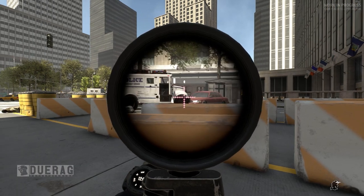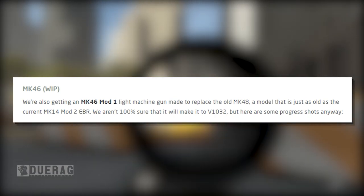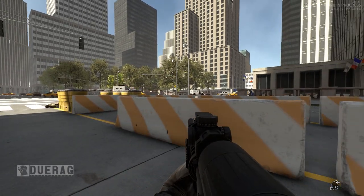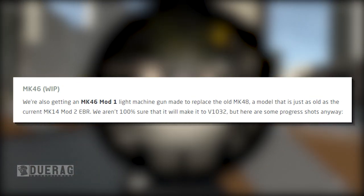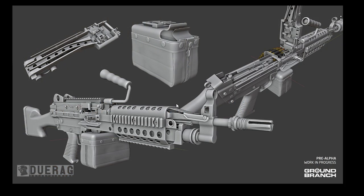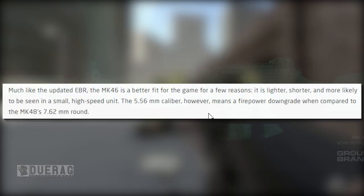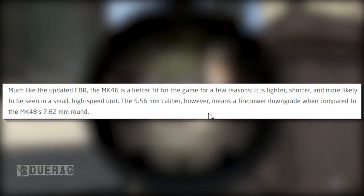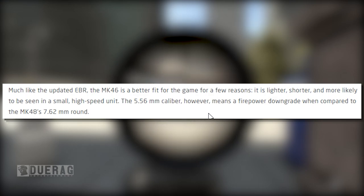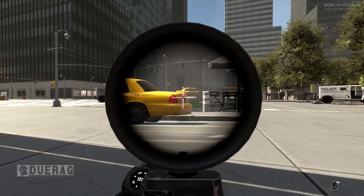MK46 work in progress: they are also adding an MK46 Mod 1 light machine gun made to replace the old MK48. They're not 100% sure it will make it into version 1032, but here are some project shots anyway — showing a high poly model with views of the tray cover, belt pouch, open tray, and full model, plus a low poly model with a suppressor. Much like the outdated EBR, the MK46 is a better fit for the game as it's lighter, shorter, and more likely to be seen in a small high-speed unit, though the 5.56 caliber means a firepower downgrade compared to the MK48's 7.62 round.